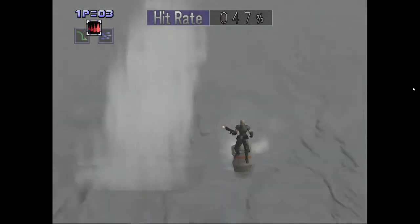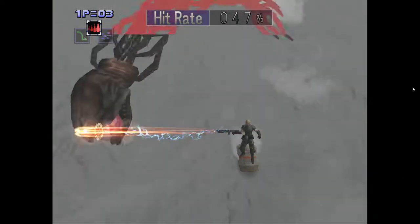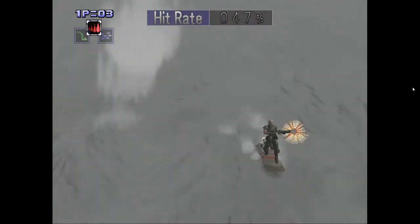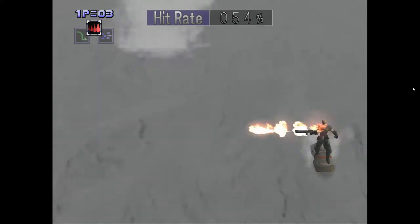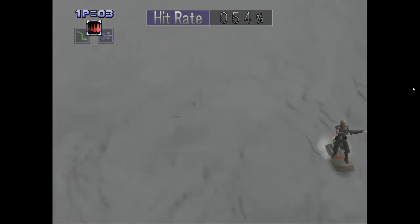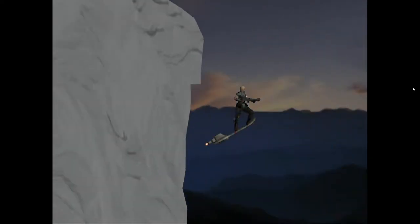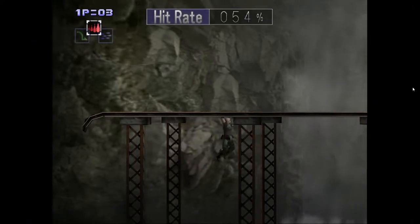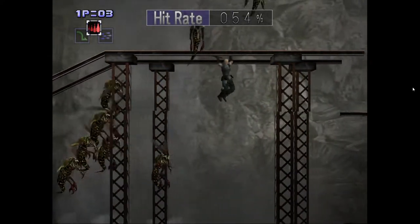For the snake, you want to use the flamethrower charge shots and shoot off each segment. Once you shoot off all the segments, stay in the middle and shoot at the head — you'll be safe there. You don't have to kill the snake; eventually it'll go away, but it's faster if you do. You only need to kill it if you want the perfect hit rankings to unlock the other levels.